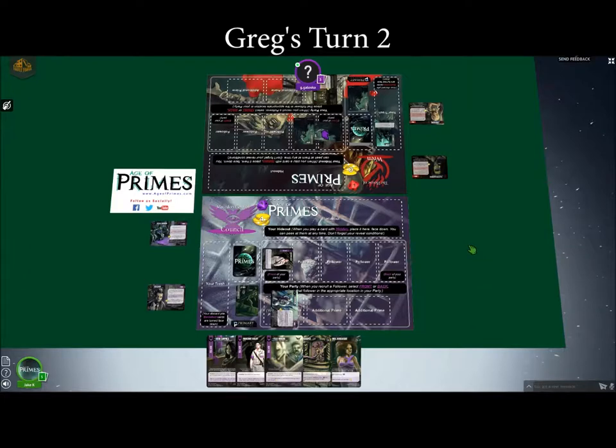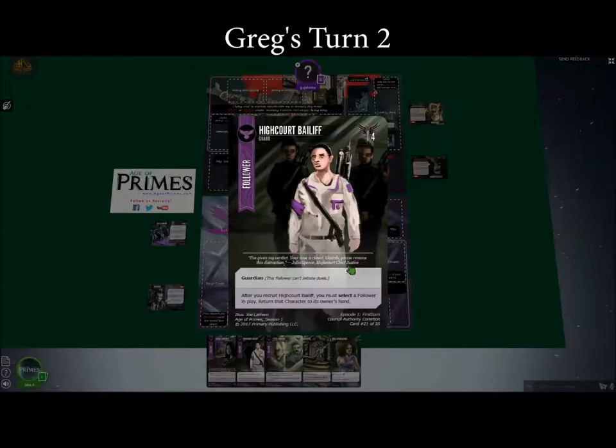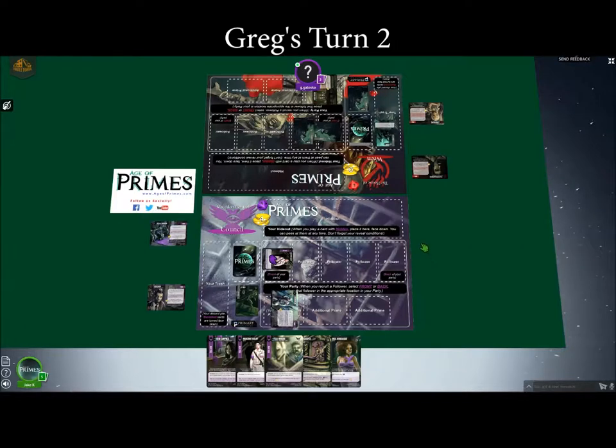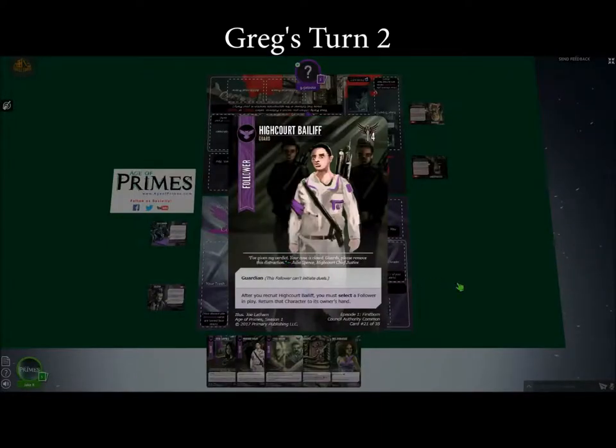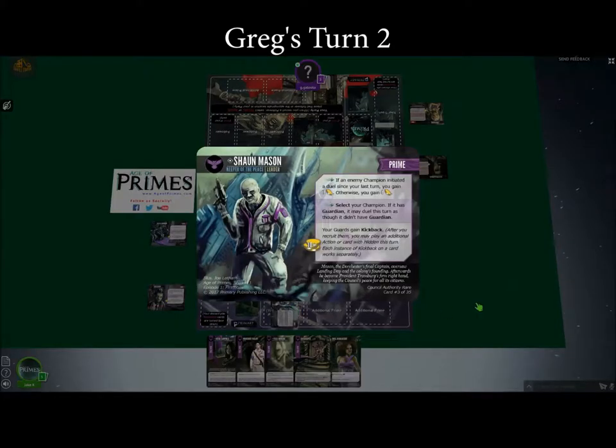Your fighter token only has one might — that's the number in the top corner — against my High Court Bailiff which has four. So your fighter will be defeated. You'll deal one damage to my Bailiff, which is not enough to defeat her. At the end of the turn she'll heal back. You don't accomplish very much with that attack, except because my Persona's main ability cares about whether you dueled against me — even though you lost, you did duel against me, so I'll only be able to gain one prestige off of him on my next turn instead of four.